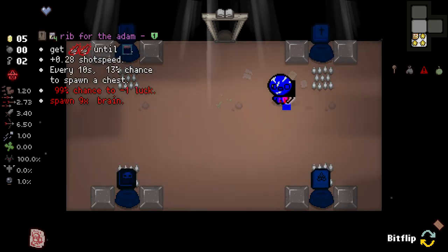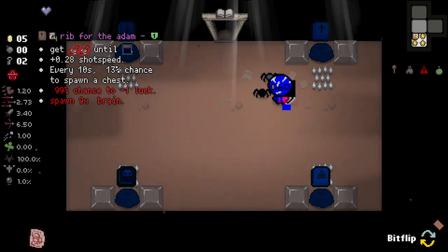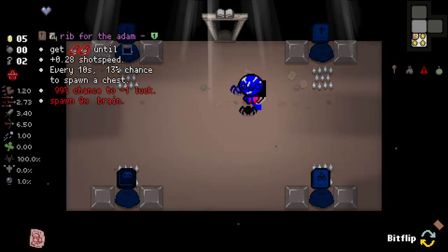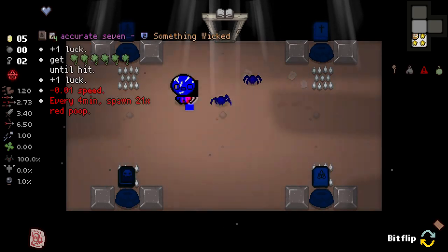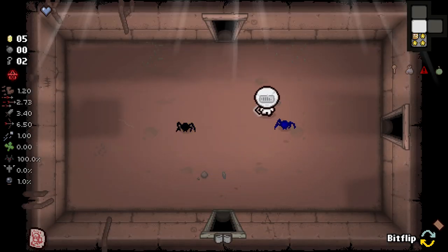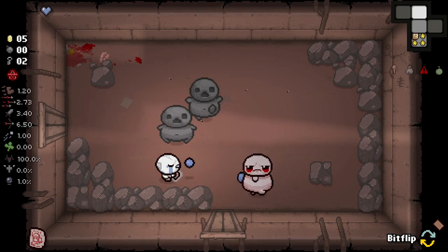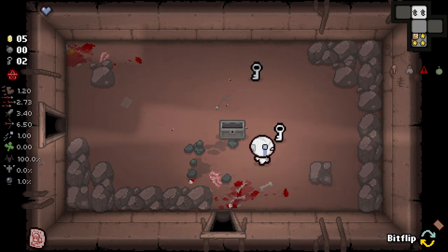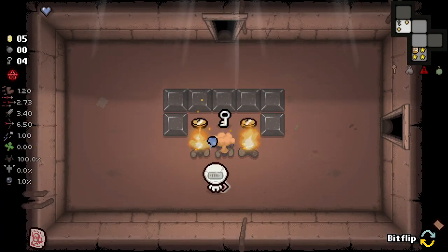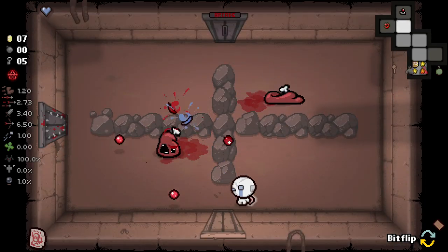Get Adam's rib twice. Shot speed, every 10 seconds 30% chance to - 99% chance to minus one luck. That's insane. We need that. We kind of need both of these, but first of all we either need flight or health to get them, so not even worth considering yet. But there are some heavily intriguing effects in there that make me quite excited. Every 10 seconds a 13% chance to spawn a chest is insane.